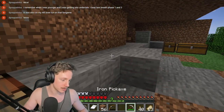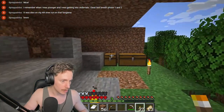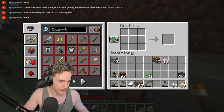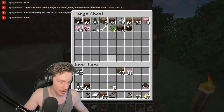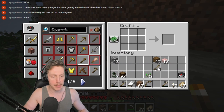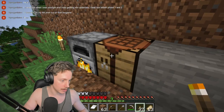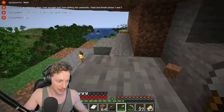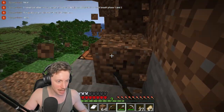We should have enough charcoal now to make ourselves some torches — like a heap of torches. 40 torches — that'll do the trick. Let's light all of this up here and then go back to the digging. We should probably get ourselves a shovel. Let's make an iron shovel — we don't have sticks, so let's go ahead and grab them back. Maybe two or three shovels — I think three shovels is actually the way. Now let's go ahead and start digging out. I love this — this is probably one of my favorite instances of Minecraft, just building an absolutely kick-ass base in a really kick-ass place.